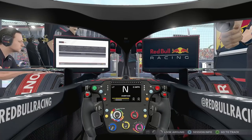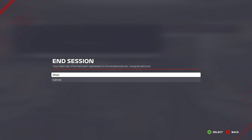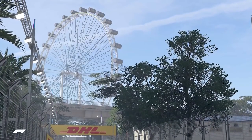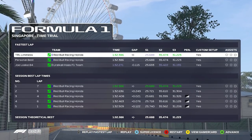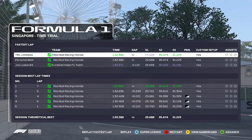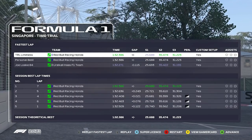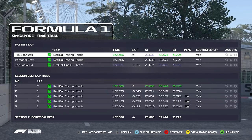If you are struggling with sliding, I'd always recommend going down one in front wing or lowering the tyre pressures. For me this felt very stable and very good in a race situation. I hope you found this useful — you can see the consistency of the times there, which as I always say I find to be very important. Thank you so much, I hope you are enjoying the game, and I will catch you very soon. Peace.